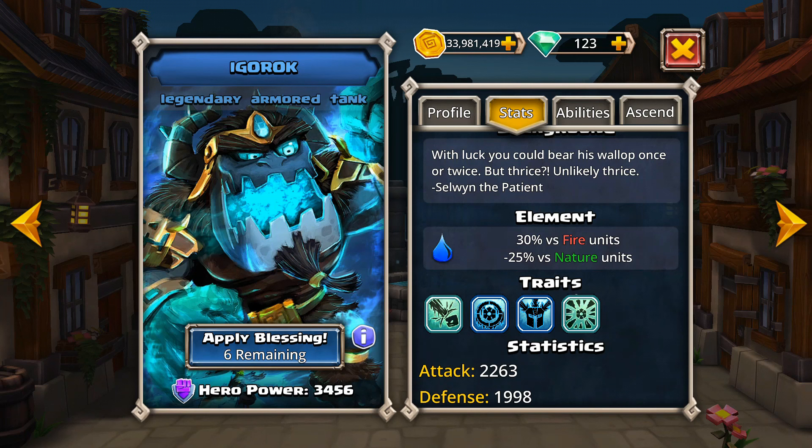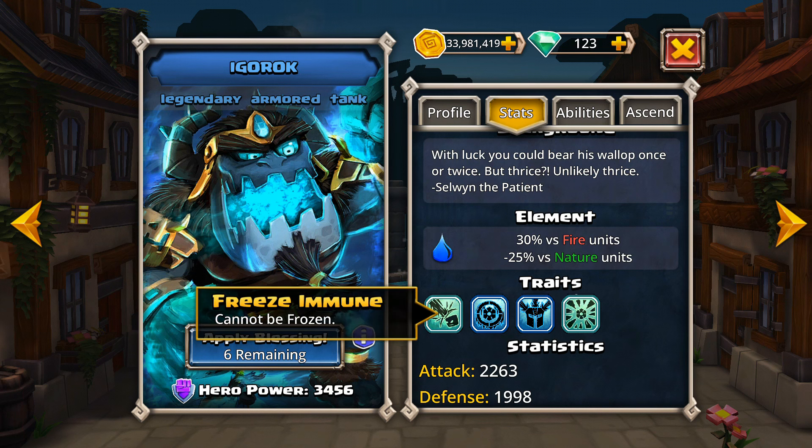As a water unit, he has the standard 30% advantage versus fire units, and the negative 25% against virtuous nature units. His first trait is going to be freeze immune, which means he cannot be frozen — definitely beneficial in a lot of cases.